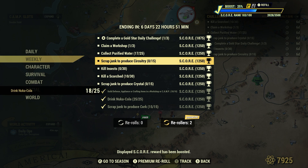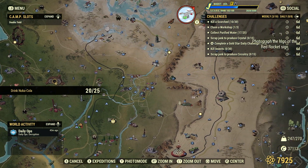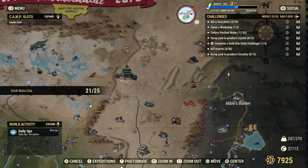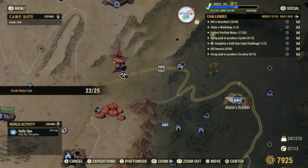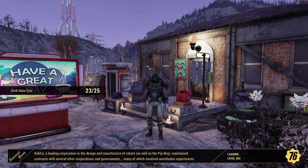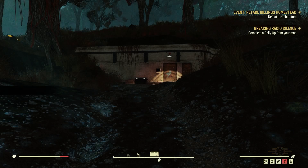Scrap junk to produce circuitry, 15. We cannot bulk circuitry at the Tinker's workbench — we actually have to go out and find junk items to scrap to give us circuitry. One of the best places: telephones are a good source of circuitry. Targeting cards that you get off of turrets are a good spot as well. Right up here in Abbey's Bunker there are a couple of sensor modules. Eastern Regional Penitentiary is a good spot for some telephones — I have a couple videos showing great spots for telephones and circuitry.